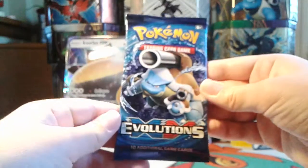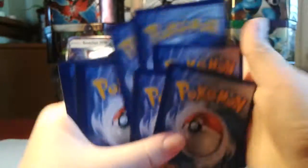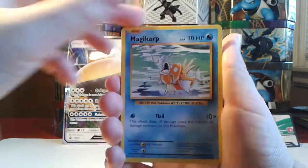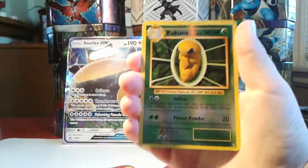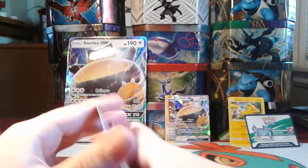Let's see what we can get out of our second pack of Evolutions. We have Diglett, Ghastly, Caterpie, Drowzee, Magikarp, Nidorino, De-Evolution Spray, Brock's Grit trainer card — I love that card — Reverse Hollow Kakuna, and another Dugtrio. Wow, those are like identical packs. They both had Blastoise on the cover and they both had Dugtrios inside.